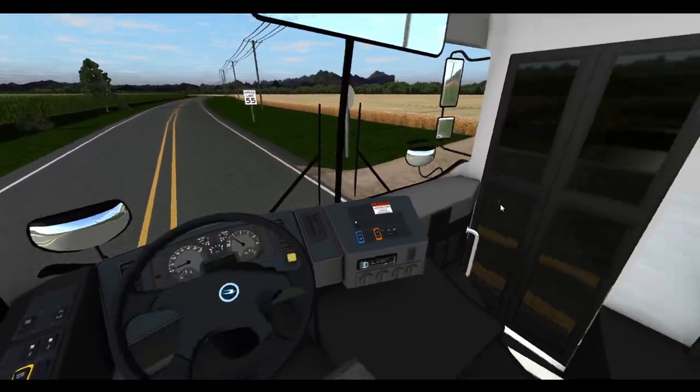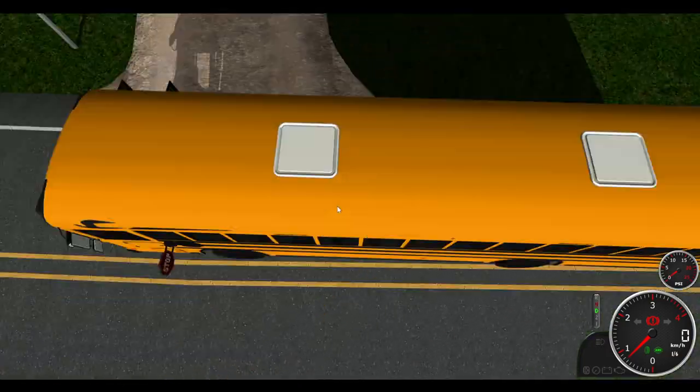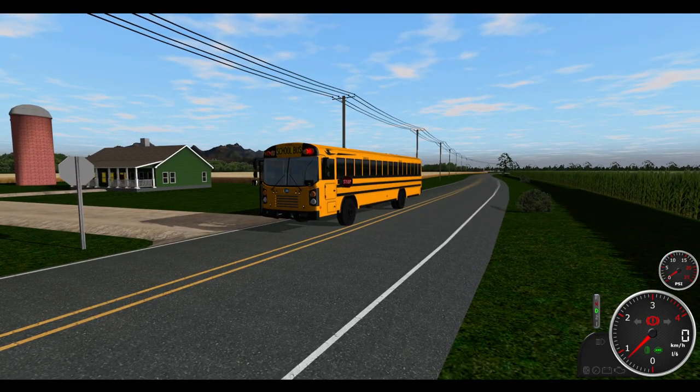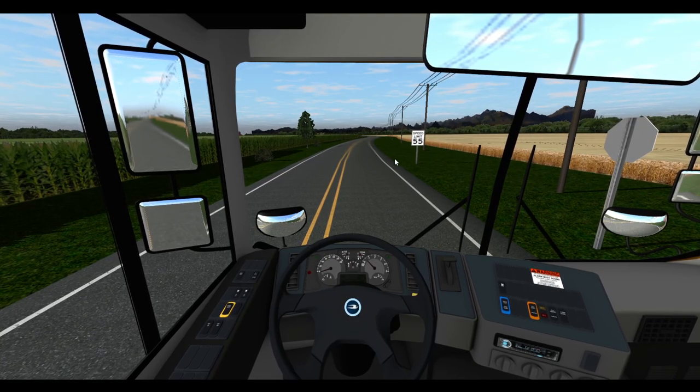We're going to go ahead and pick up again right here. Definitely some good physics. This might be a better screenshot — there we go, that's what I wanted. That's a good screenshot, I'll use that one. Go ahead and close the door, and the parking lot lights are on.